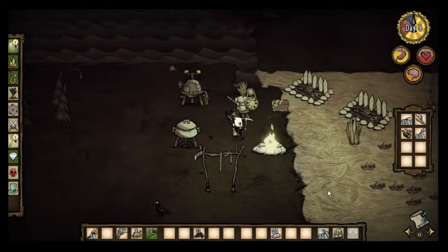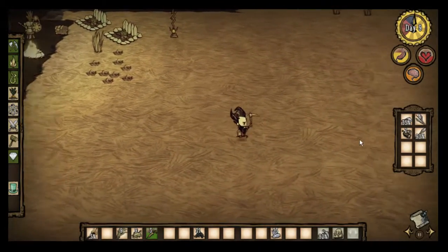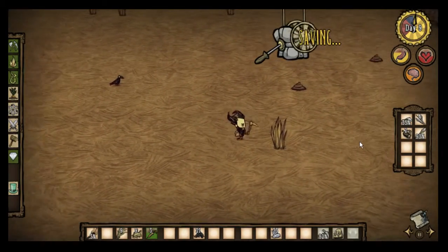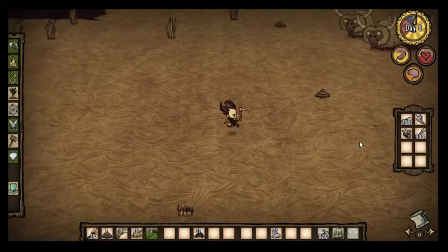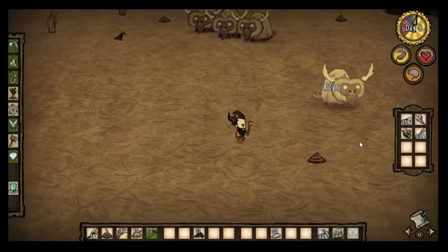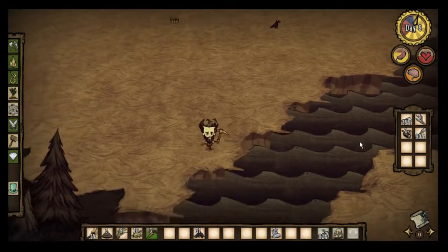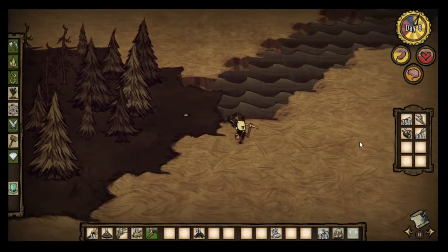We're okay food-wise and everything else, so now we're going to go ahead and run off. We're going to head all the way down around this coast and back over where the rocks were. We've got to get more rocks, more grass, and we definitely need more twigs. We'll see what we can do to keep establishing this base. We're not quite to the point of self-sufficiency, so we've got a little ways to go.